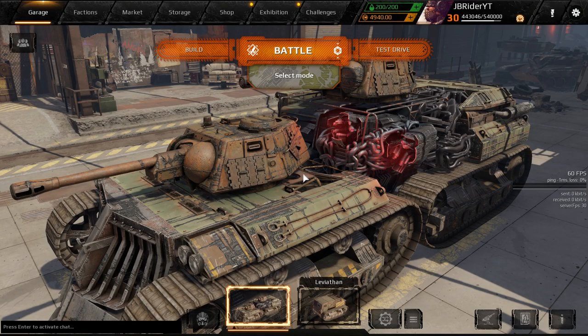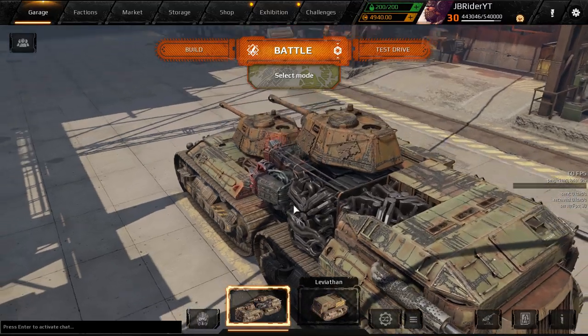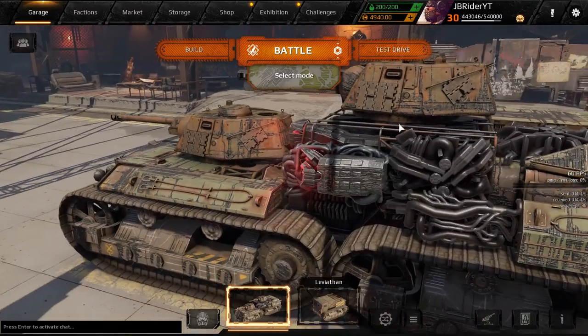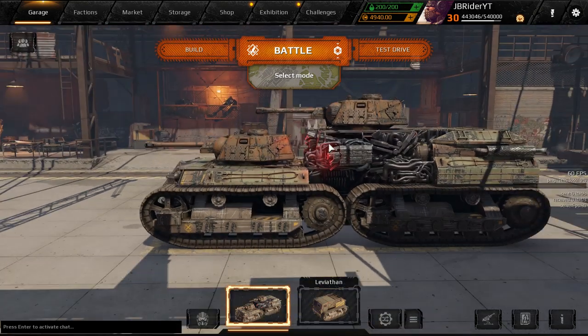Hey guys, ZBrady here. Welcome back to the channel. Welcome back to Crossout. Hope you're all doing well today. Today we're going to check out this cool tank looking build, which got infected by the ravager thingy that absorbs cabins and transformed them into like camera eyes. I don't know, but anyways, this is a cool tank looking vehicle.